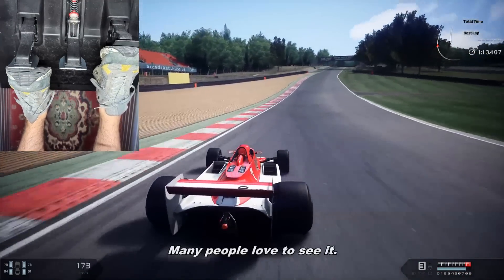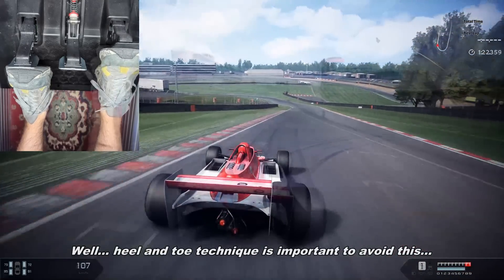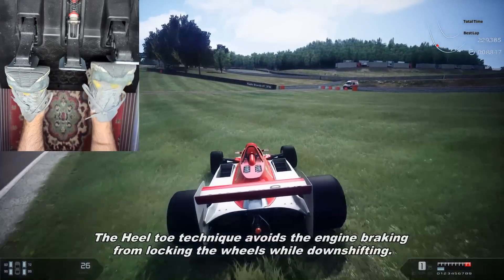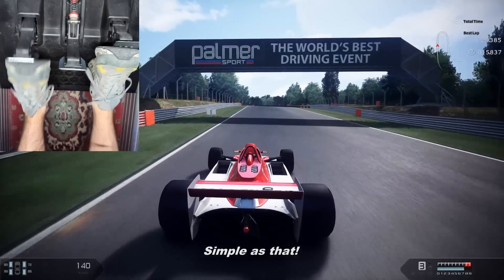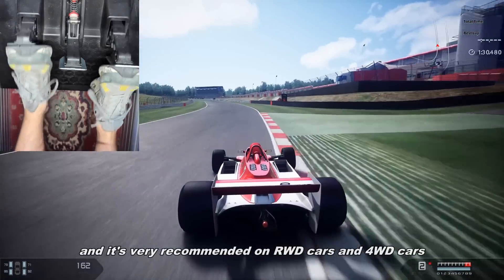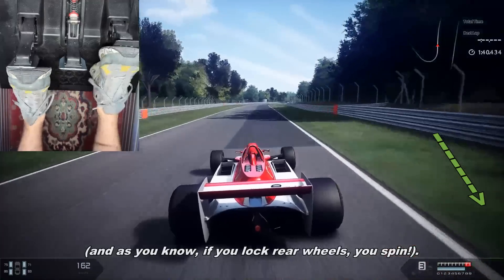Many people talk about heel-and-toe, many people love to see it, but too many don't know why it's so important. The heel-and-toe technique avoids engine braking from locking the wheels while downshifting — simple as that. It's mandatory on cars with manual gearbox, and very recommended on RWD and 4WD cars, because in these two kinds of transmission the engine braking acts on the rear wheels. And as you know, if you lock the rear wheels, you spin.